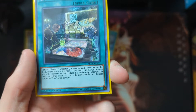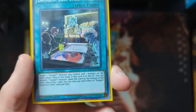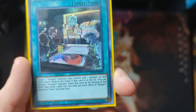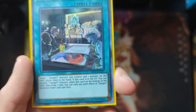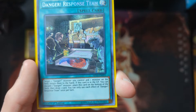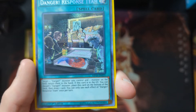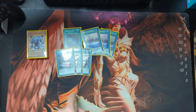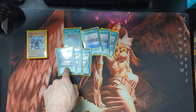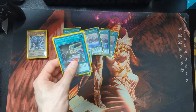We have three Danger Response Team, which is actually really fun. It allows you to essentially recycle — you target one Danger monster you control, and return one monster on the field to the hand. If this card is in your graveyard, you can discard one Danger monster, place this card on the bottom of your deck, then draw one card. So it lets you bounce and recycle while also drawing a card — it's a good card.